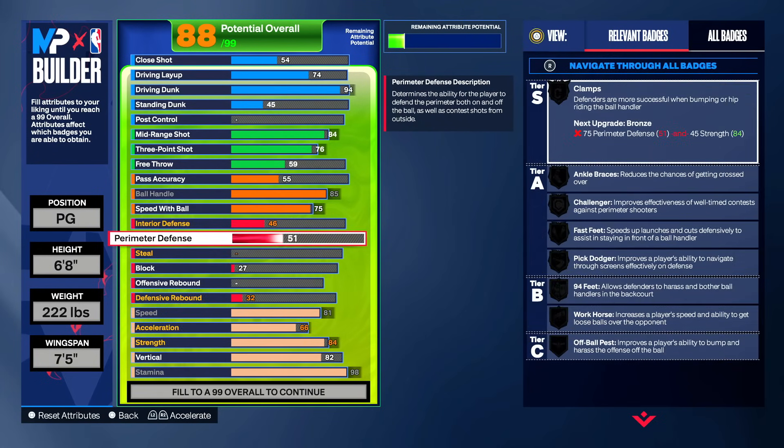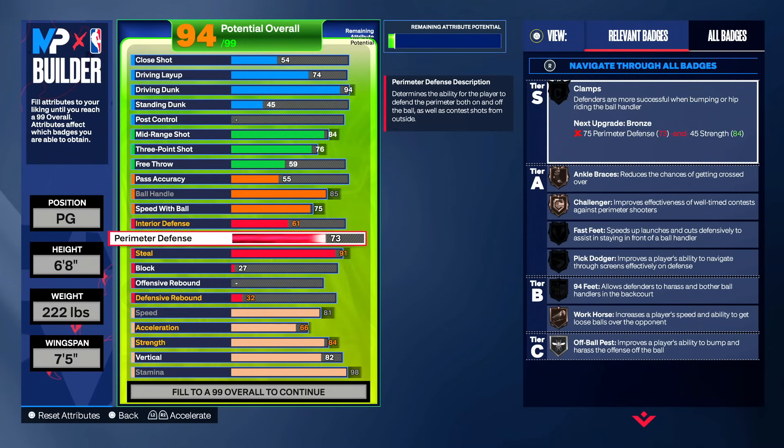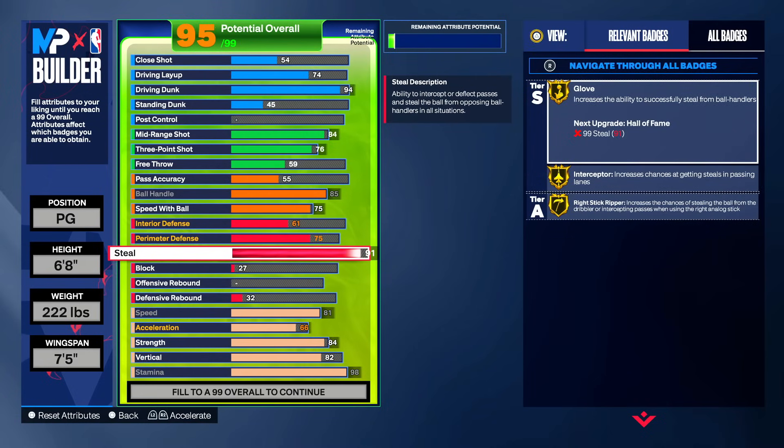We haven't gotten to the defense yet and we're already at 88 overall. For the steal, we're gonna put that at a 91. It is too easy to steal the ball in this game — if you have less than an 85 steal, you are not with the meta. All I have to do is run up to you, press square once, and the ball is mine. Then for the perimeter defense, we're going to put that to a 75. That gives you bronze clamps and other bronze defensive badges, but most of the time we're just gonna get steals.